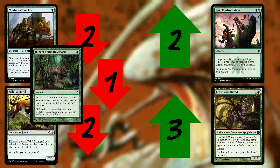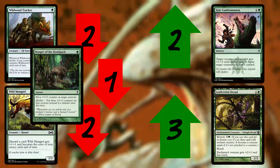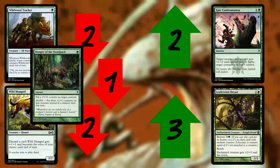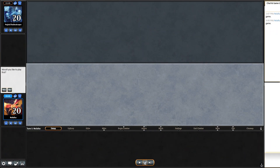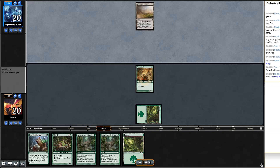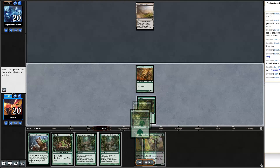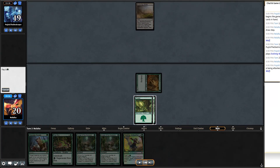Sideboard heading into game two: I cut two Wild Mongrels, two Wildwood Trackers, and one Hunger of the Howlpack since flipped Delvers are extremely annoying and resistant to removal. I bring in Epic Confrontations for more removal. Playing first for game two — great. Opening hand has Savage Swipe, River Boa, and a one-drop. I play Young Wolf; they have Evolving Wilds. I draw Treetop Ambusher, swing with Young Wolf, and play the Ambusher to pump through damage.